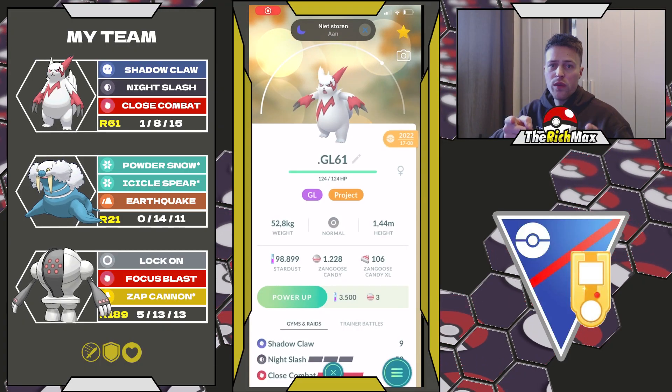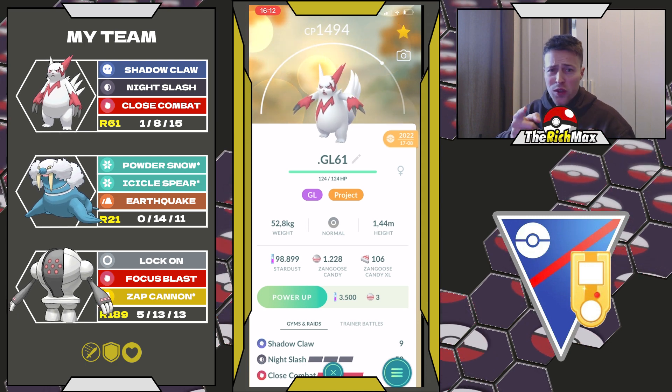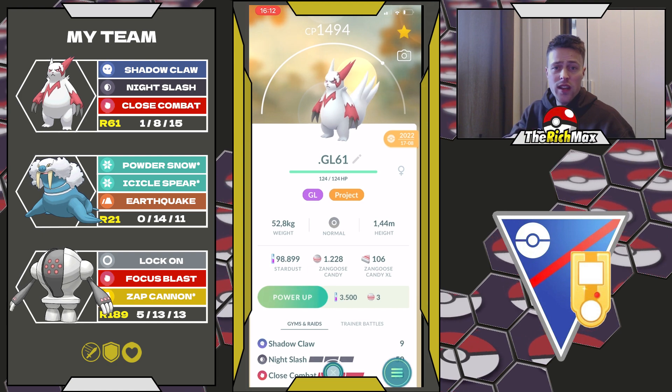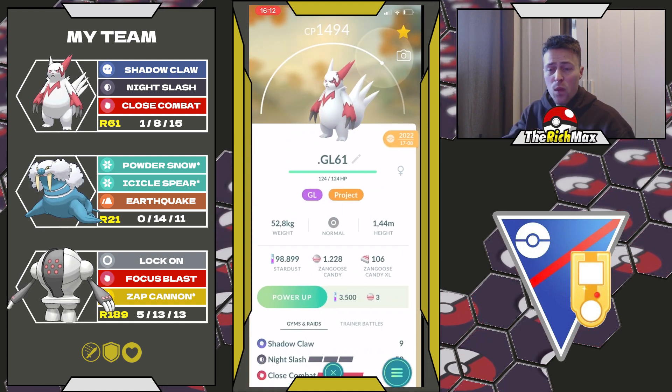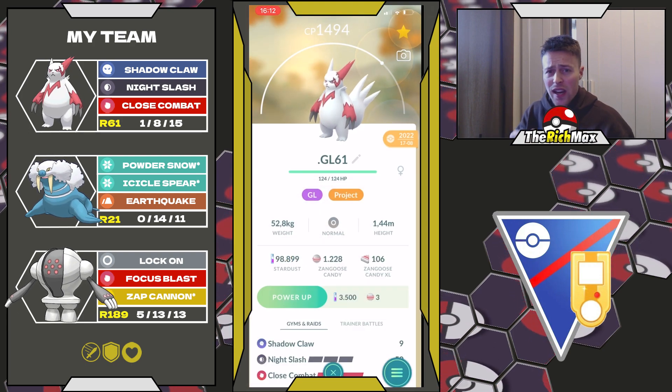What's up trainers, welcome back to a new video. Today I'm going to be showcasing Zangoose, which is a really nice off-meta pick because of the moveset — it has Shadow Claw, Night Slash, and Close Combat. With that moveset you can just boom a lot of opponents, and with the Night Slash you can get a nice boost as well.